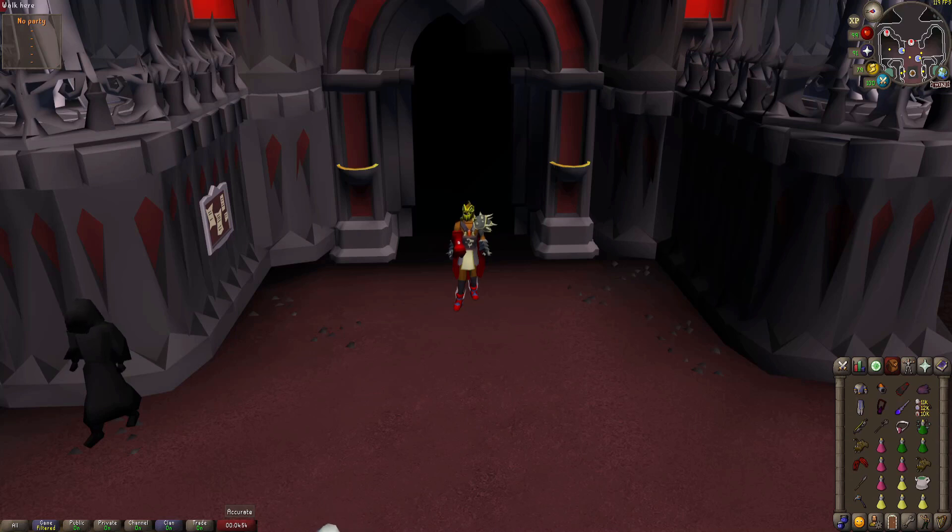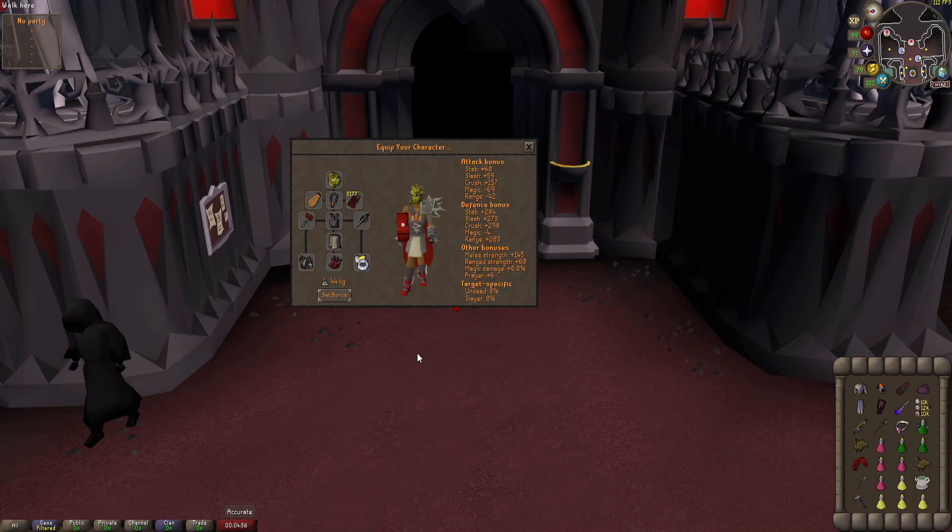This is Plank 2G's Hard Mode ToB Gear Guide. The first gear setup we're going over is South Mage. At minimum, you need your standard 5-way switch with Ancestral.